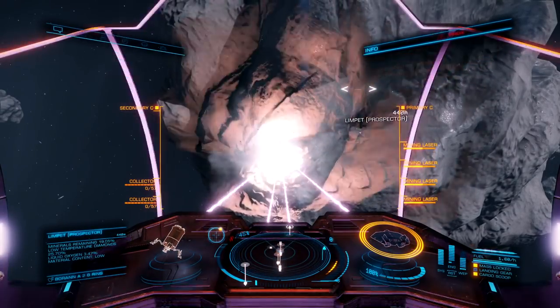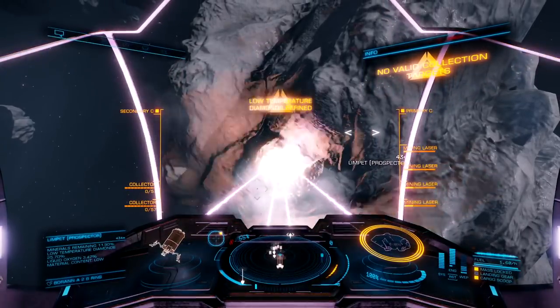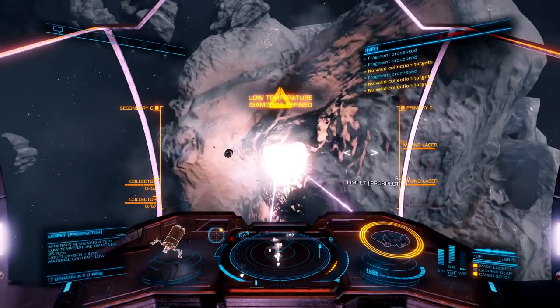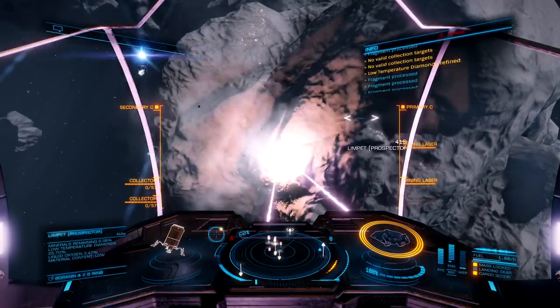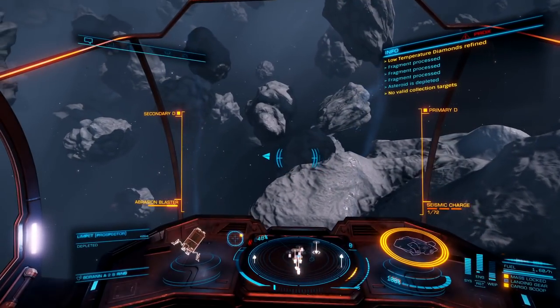Right now we are in the Asp Explorer, and even without engineering this is an amazing ship. With engineering it is next level — I believe my engineered Asp has pretty close to 67 light-year jump range, which is amazing. This ship handles like a dream and is extremely maneuverable.